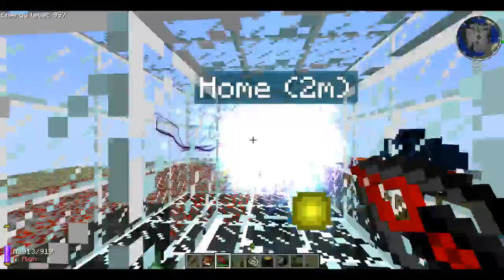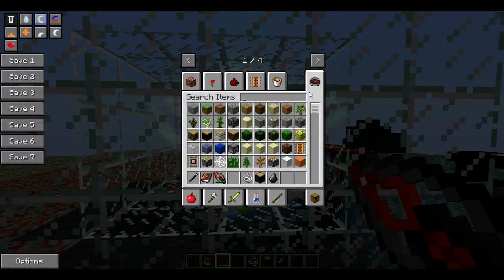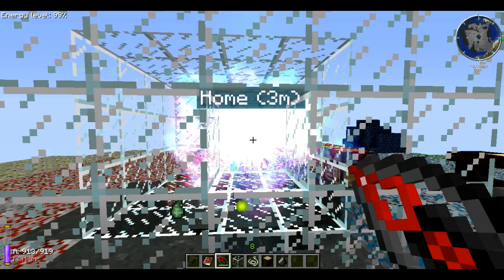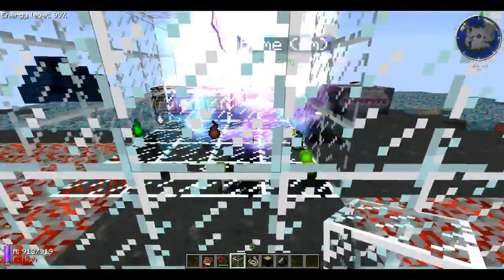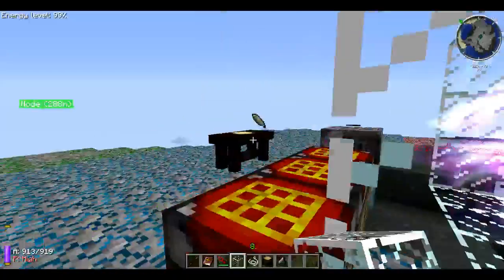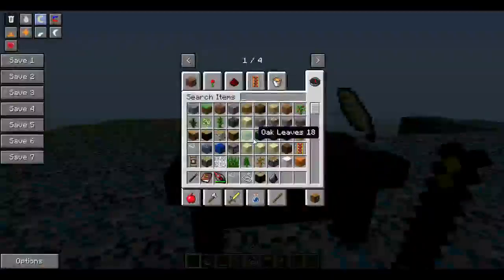When the flux gets out of hand, wisps spawn directly from the nodes. I'm showing you that you can encase your node in glass and the wisps will spawn there. I have a Vajra from IndustrialCraft or GregTech — something like that — and it just auto-kills them instantly. Killing them also brings the flux down. It used to be at dangerous, and now it's at high only.